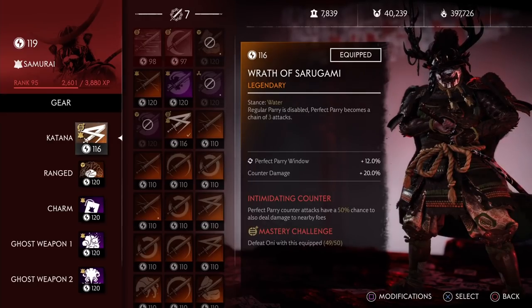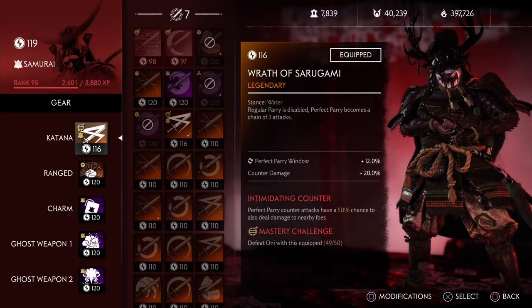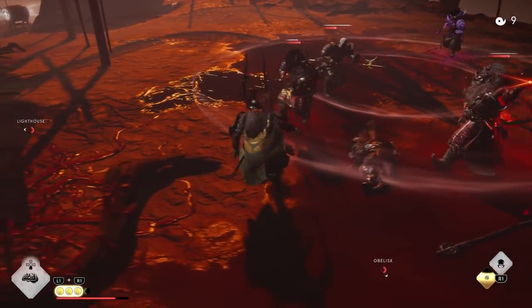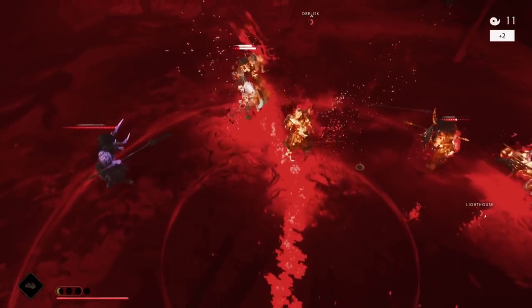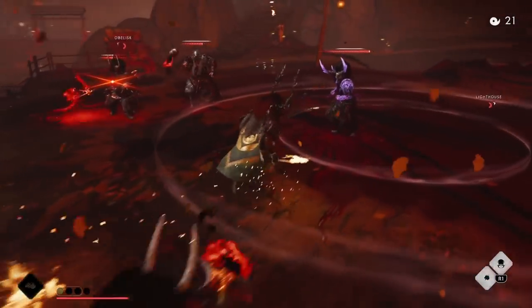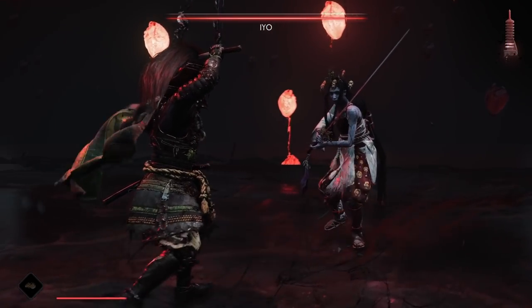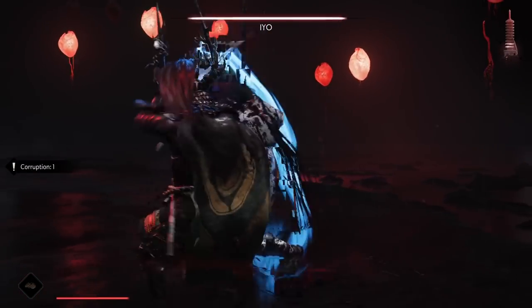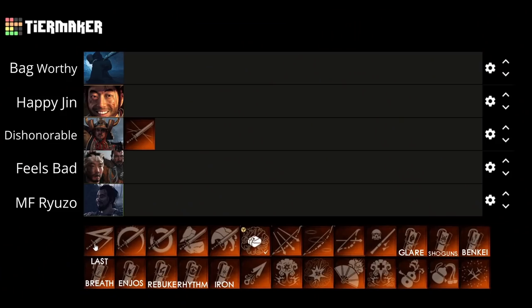Next up we have the Wrath of Sarugami. Regular parry is disabled and perfect parry becomes a chain of three attacks. With specific perks — intimidating counter and leeching parry, along with multiple stat boosts to the perfect parry window — this becomes really good. This guarantees three hits of counter damage. With intimidating counter there's a 50% chance to make it an AoE attack, and with leeching parry it heals you as well. It's specifically good for survival and chapter 3 of the raid. Because we're not relying on chance and it provides both offense and defense, I put it at the Happy Jin tier.